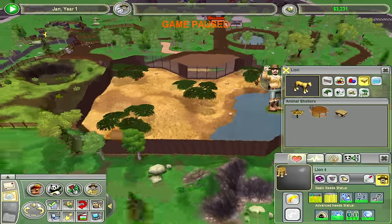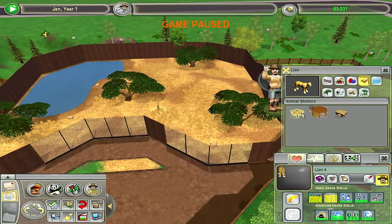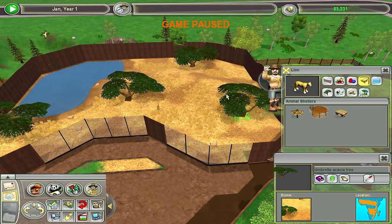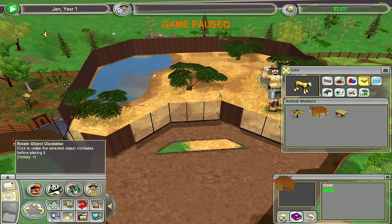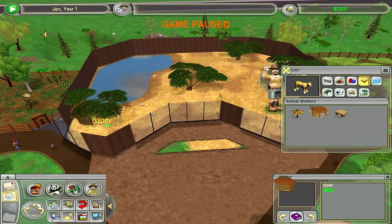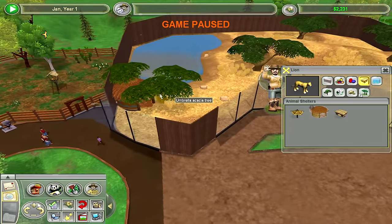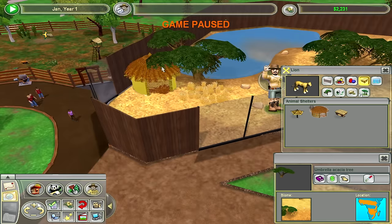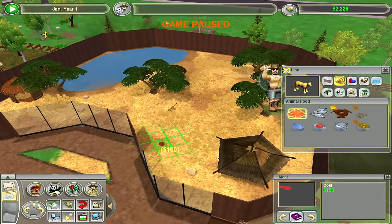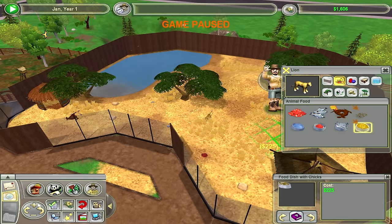This is not enough space for eight lions — I gotta expand this. Let's put a tree up on the hill. We'll also give them a little shelter over here so that people can view from right here and get a nice view into the shelter. Paint the picture with a tree on the hill — it's just beautiful. They need food — food is very important. We'll put the food in the front. Food dish with chicks? Oh my god, that is just cruel.